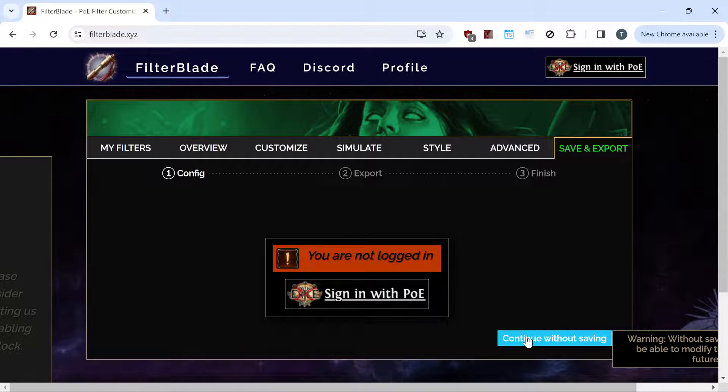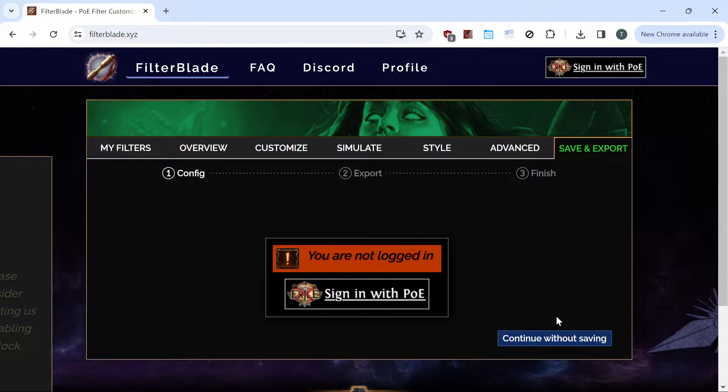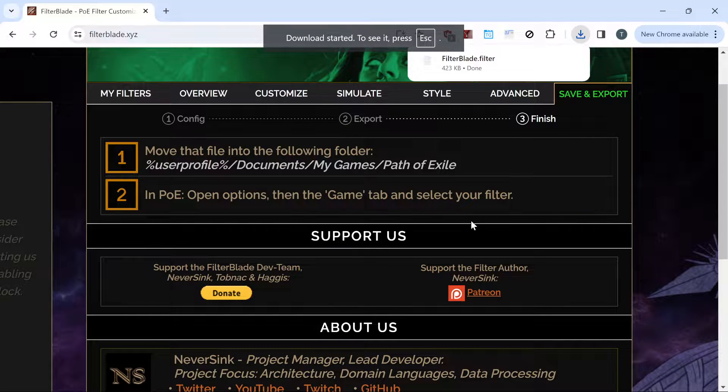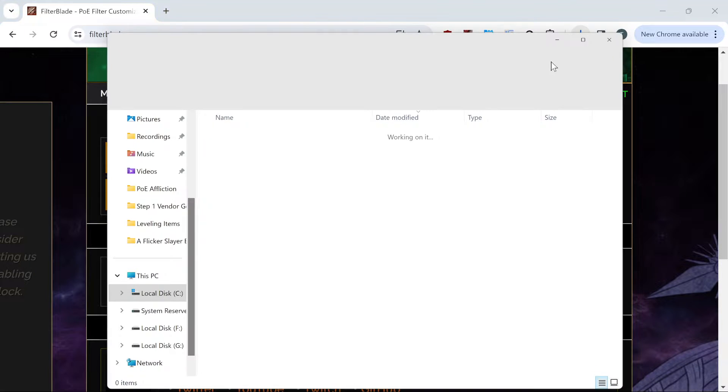We're going to select save and export, then continue without saving — we're not going to sign in and link it. We're going to say download. It's right up here. I think we can go right in here and open this up like that.